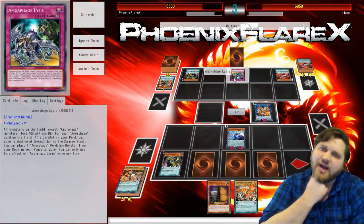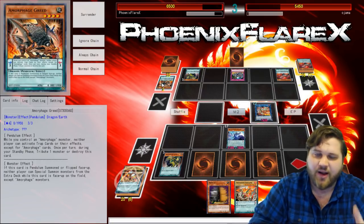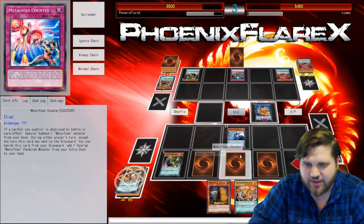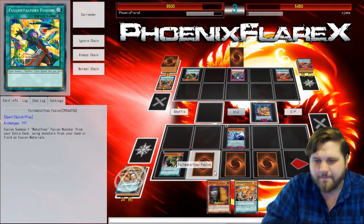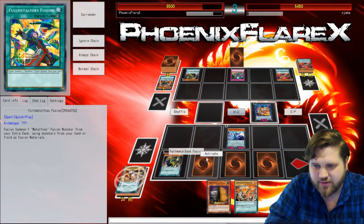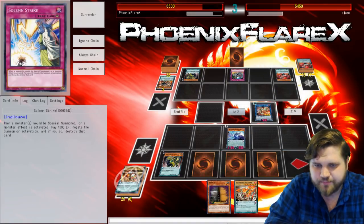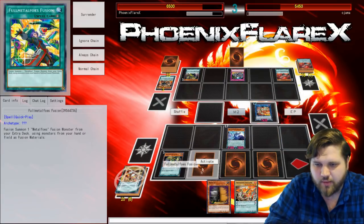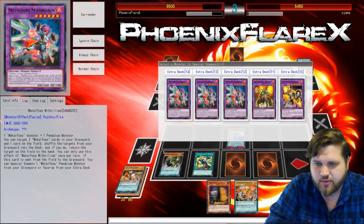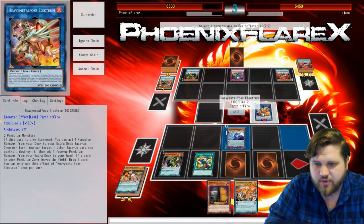So Amorphages are not what I would consider a really good deck. I didn't put together that the Odd Eyes card searches these cards — that's actually pretty cool, not even going to lie. Oh, I just kicked my camera. Amazing professionalism. So I can Full Metal Foes Fusion into Mithrilium, which would be live. So I guess I could do that — we'll go into Mithrilium here, with these two.